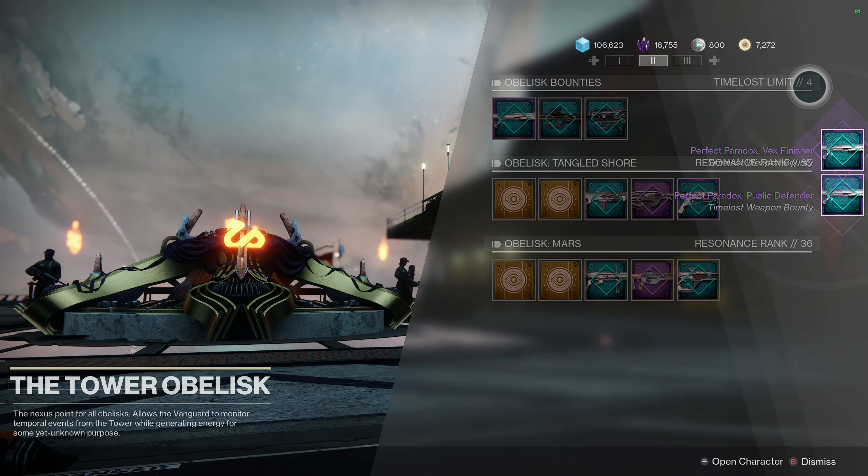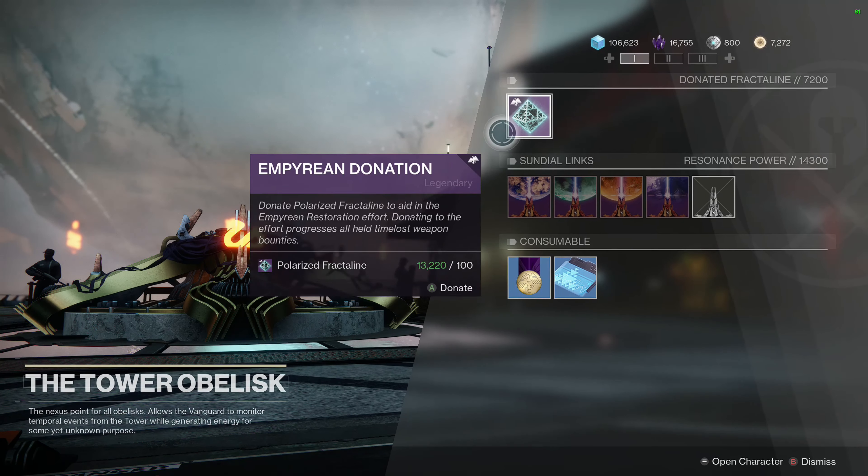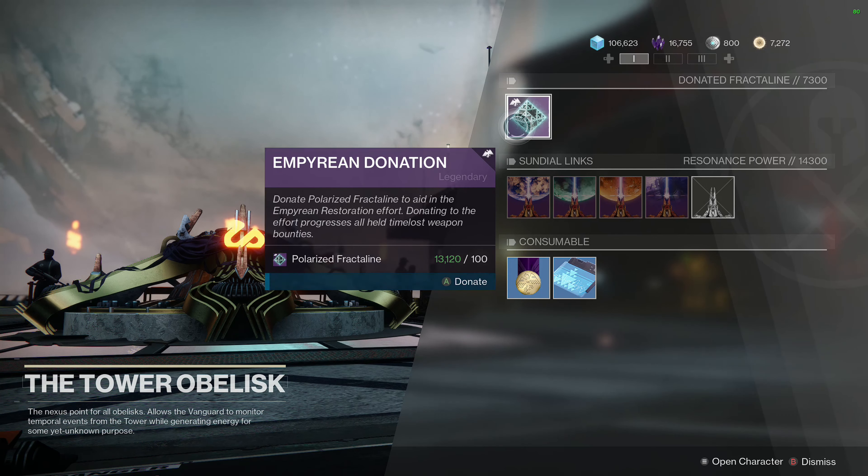Seven seems to be a cap — sometimes five or six is the max. Then turn in 400 Polarized Fractaline.